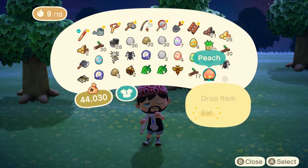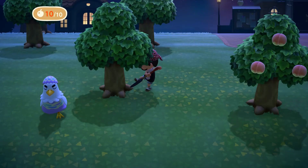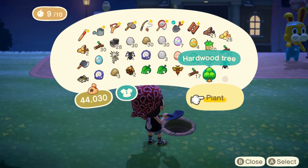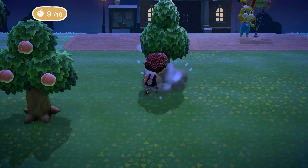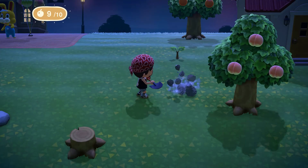Number ten: strength. Eating fruit or Easter eggs until you have ten strength means you can dig up entire trees and move them wherever you want. You can also break rocks. Obviously you need them for resources, but it's not a problem — if you do break them, a new one spawns in a random location the next day somewhere on your island.